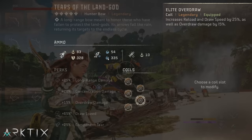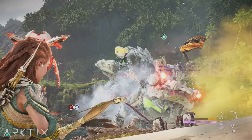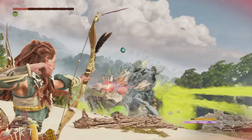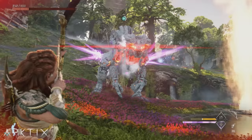Or you could use five of the new elite overdraw coils, which in addition to boosting overdraw damage also boosts draw and reload speed, making it super fast to fire triple knot shots. Many of you will still want to use your hunter bow for dealing damage, and the elite overdraw set is actually pretty solid for that too — you'll fire off triple knot shots really fast and draw really fast as well.